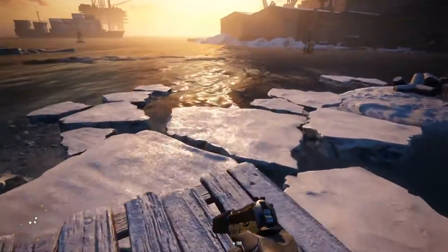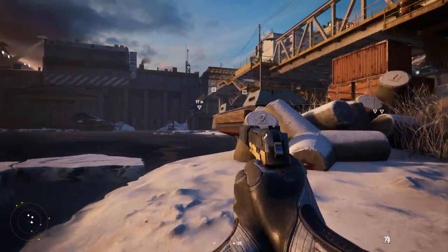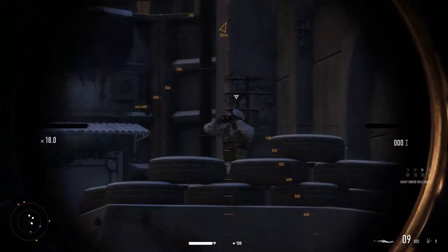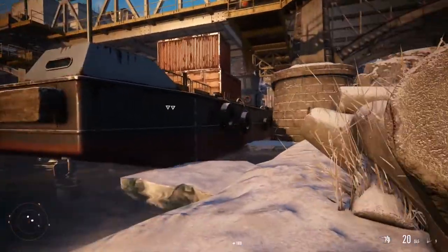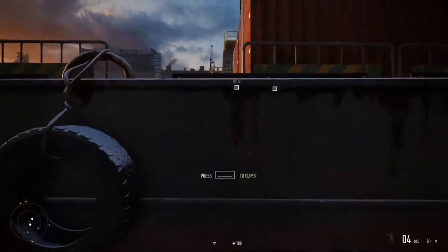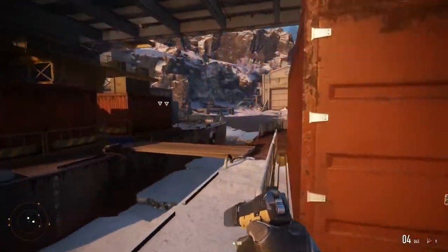I'm underneath the bridge now, but even this route isn't completely clear. There's an enemy here I tagged earlier. Time to snipe him as he gazes across the water and make my way forward. Traversing the environment also plays a part in Contracts, so it's a good thing that the Seeker is adept at finding his way around, with style.